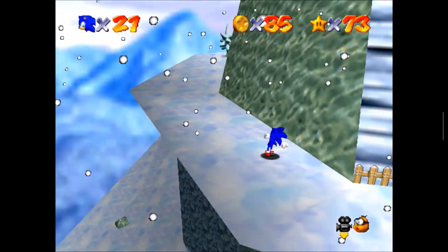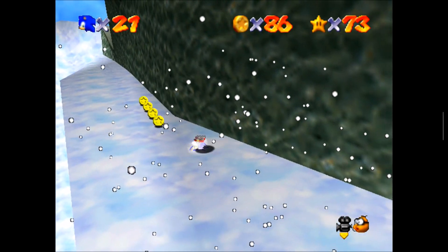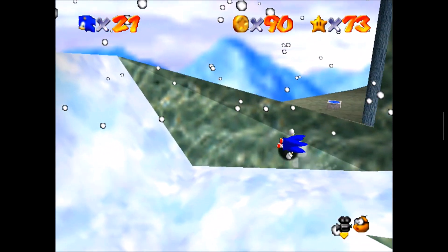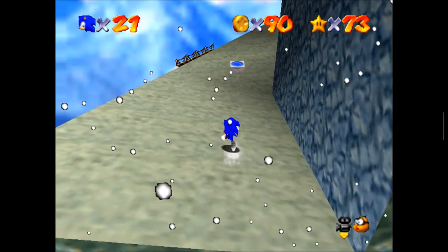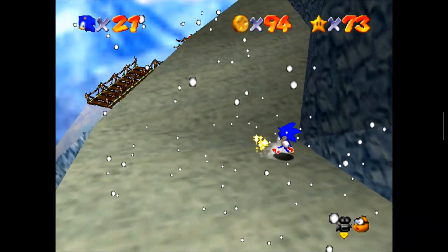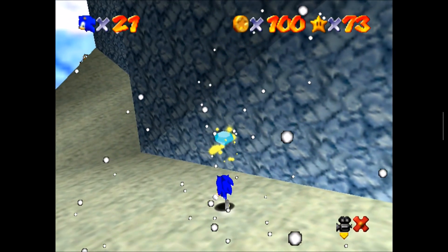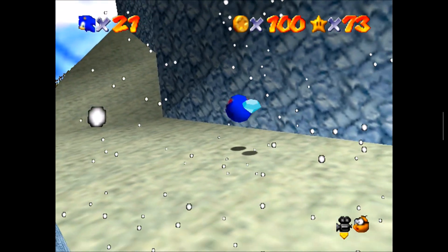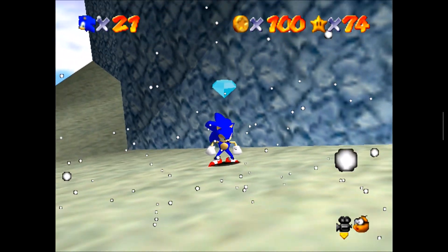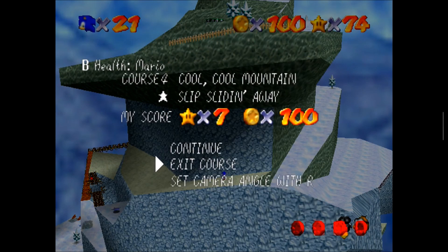Luckily Sonic can run down slopes very well. I think we're good — I think there's just two coins but I'll take them. I'm going to avoid the chaos emerald as much as I can — not going to get that last coin right now. Save and exit. Let's watch it go away. Save and exit.